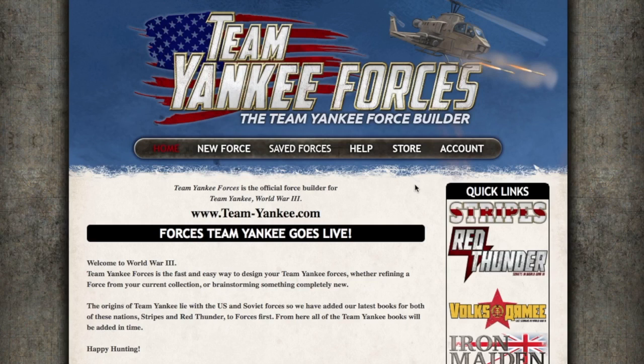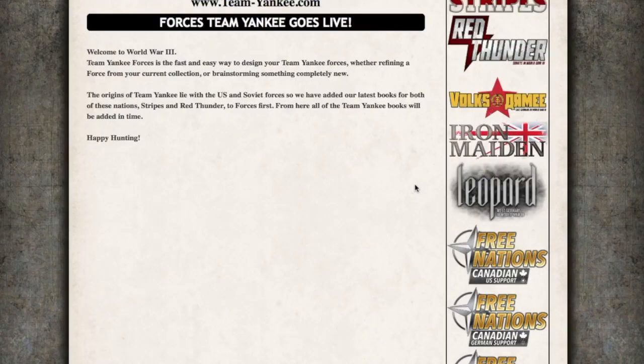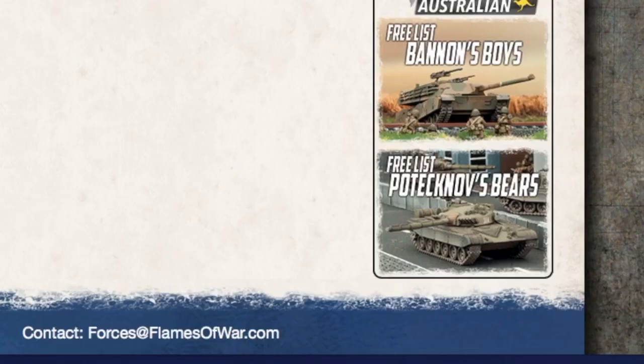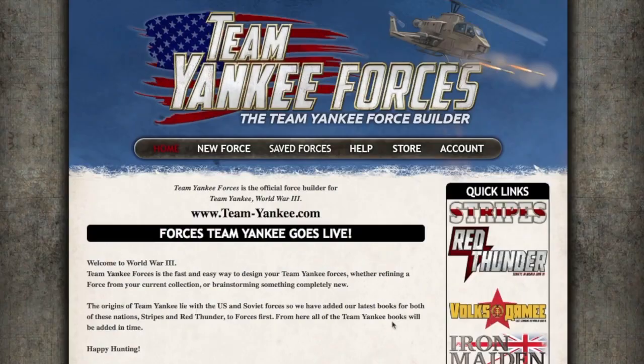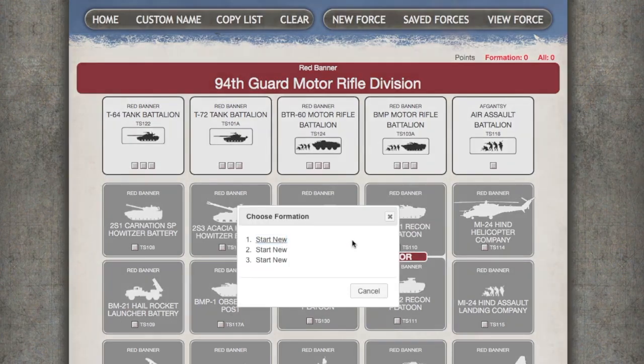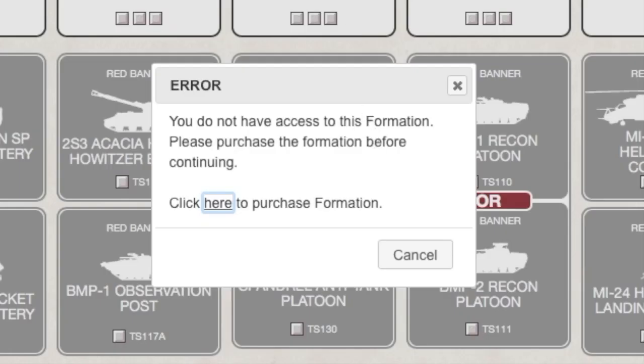At this stage the available forces are Stripes, Red Thunder, Volks Army, Iron Maiden, Leopard, and the Free Nations forces. You also get access to Bannon's Boys M1 Armoured Combat Team and Pateknov's Bears T-72 Tank Battalion lists from the original rulebook for free. Lists need to be bought at US$1 per list. You can look at the basic force diagram for all the forces without purchase, but you need to buy a list to go any further.